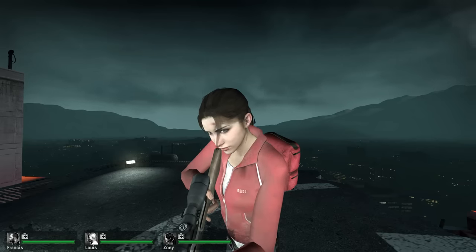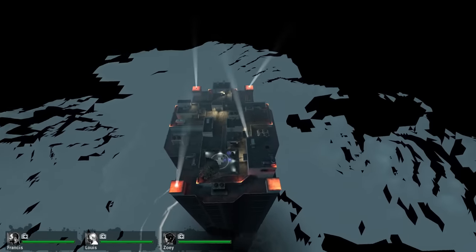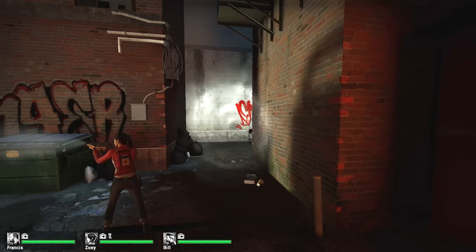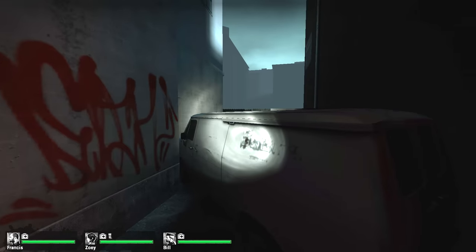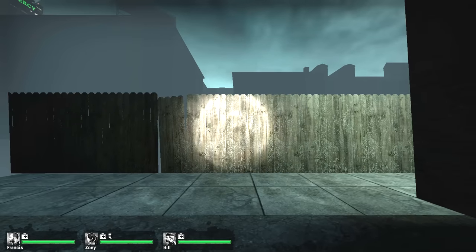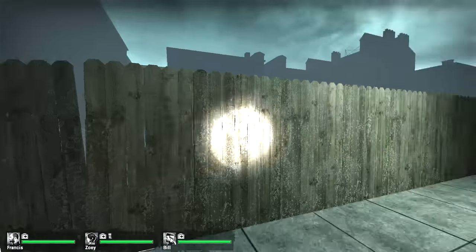Hey there, welcome to another episode of an ongoing series where we basically take the camera anywhere we want to try to find secrets and new discoveries to some of our favorite games. We are finally back to Valve games and we're looking at Left 4 Dead today. We will definitely go back to Left 4 Dead 2, but there was enough stuff to find in Left 4 Dead 1 that we might as well save the second game for another time. Let me show you what I did find in the first game.